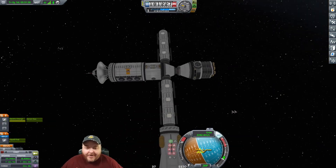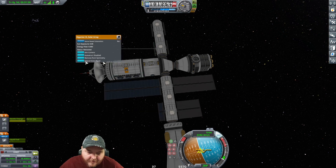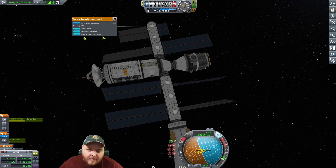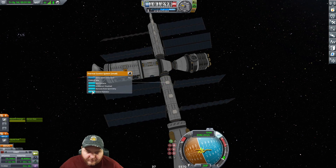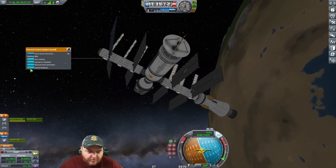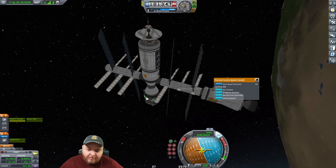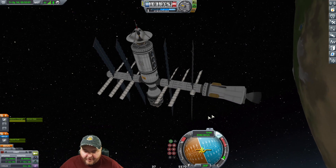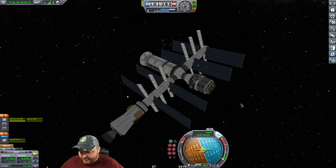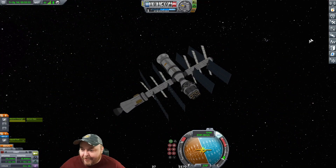All right, so now we can open these bad boys up. And then open these up - the station lives! It just needs to be refueled now. Please set an action group so they all open up with one click - nah, I'd rather just trigger you by doing that. I could do that, that makes too much sense.